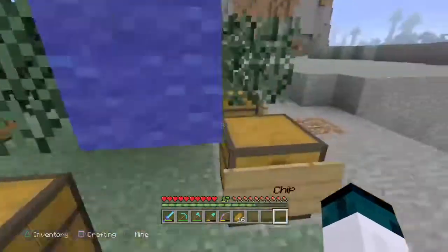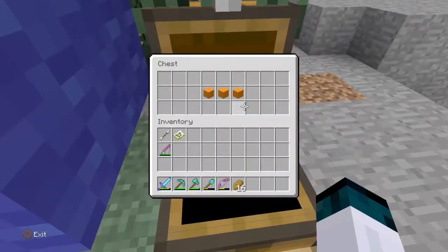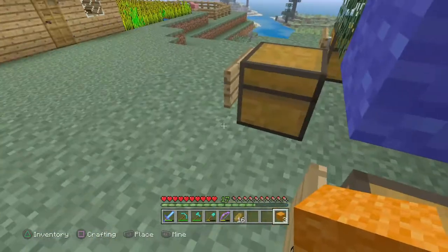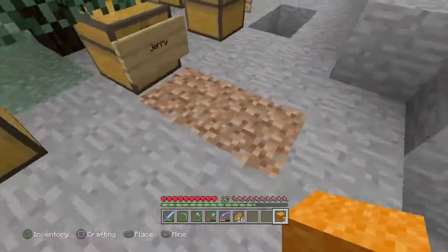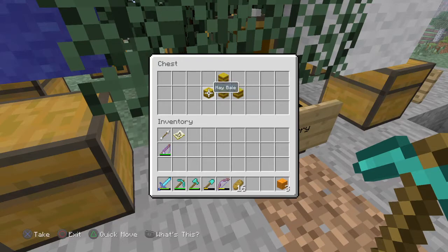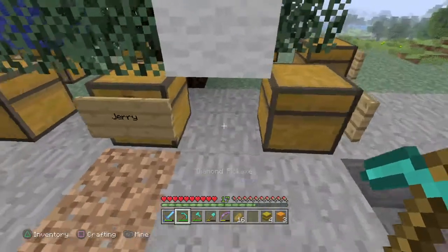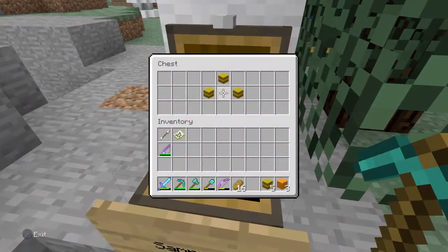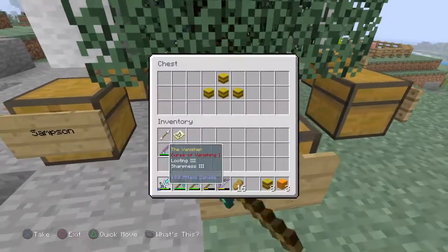Let's do Chips first — Chips is the pig right over there. What's this? A carrot plush! He's got three carrot plushes, alright. And Jerry — he's one of the llamas — gets some hay. Alright, Samson too, he's also a llama. It looks like all the llamas are getting the same things.